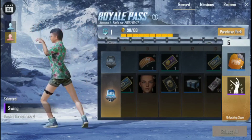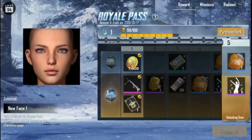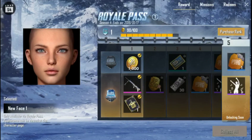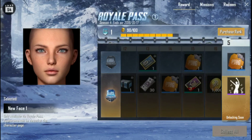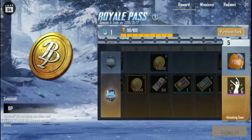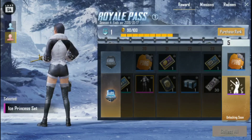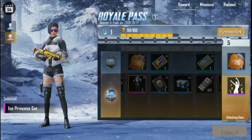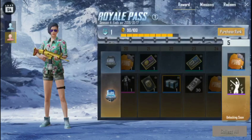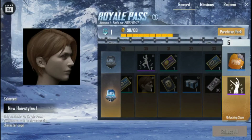Now we are going to Dance Mode — this is the beta version. There will be a page that you get only from the Royal Elite Pass. You will get many UC and a room card which lasts 3 days, and a dress which reaches level 20 — that is very big. There are cards and lots of things, and you can see a hairstyle.